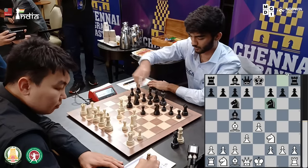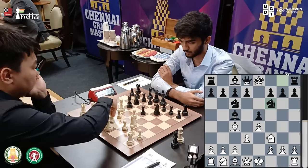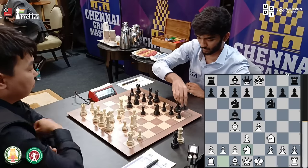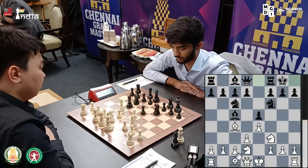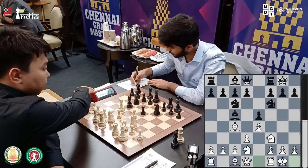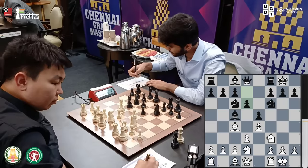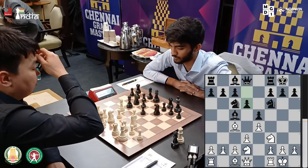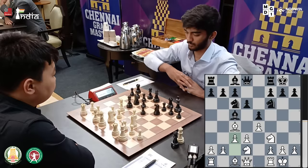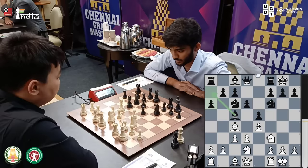Gukesh plays his knight out to f6. Will Sanan castle? No, he first goes knight d2. Now, this move order may not be the most popular way to play - you take away some flexibility. Your bishop g5 ideas are gone, and the knight could have gone to a3 later. But the position is very standard. He plays c3, and Gukesh plays another typical move - a6 - making square for the bishop to drop back on a7 if needed.